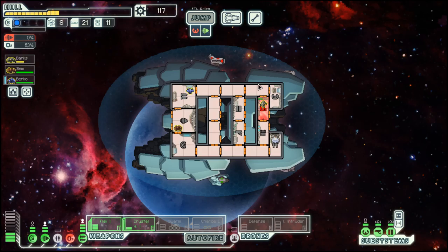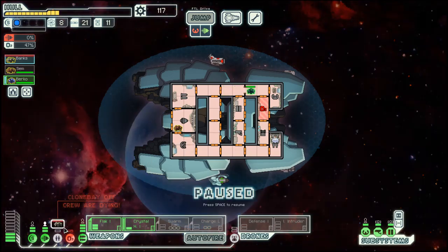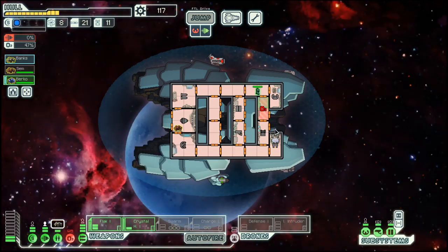I usually, when I'm buying fuel, I try to get as much as 12. Power the clone bay so we get our pilot back. Cloning can be very helpful, but every time you clone a crew member they lose a bit of their earned skill — but I guess it's still better than losing the crew member at all. What do you think?